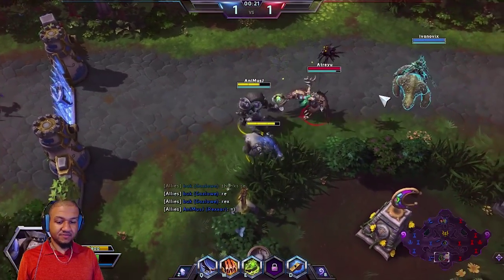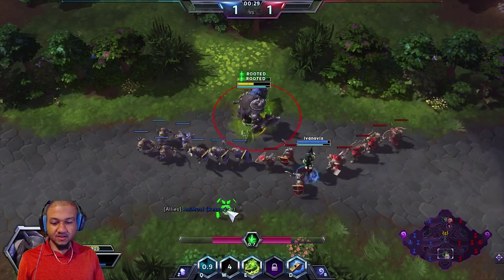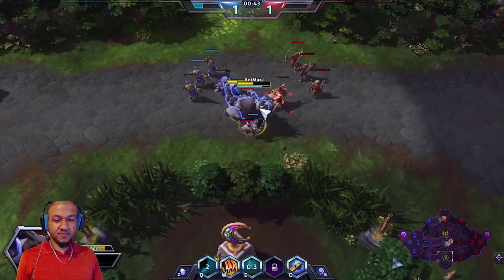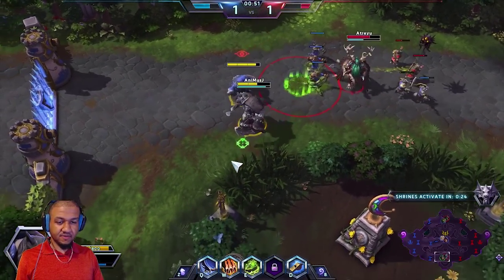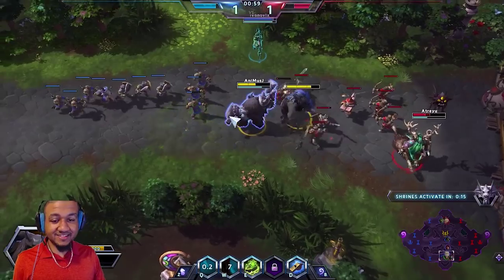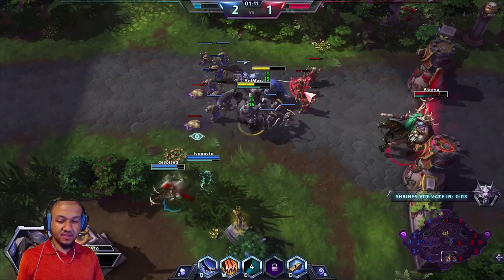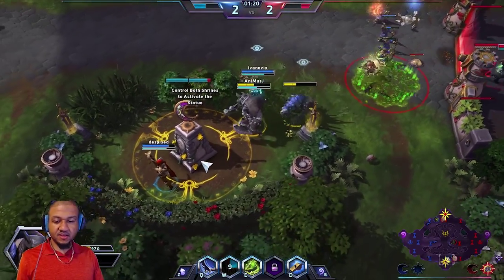We only got one enemy guy trying to mess with us, and since we have a teammate we're going to try to do some work on him. Usually we're not going to sit around and do a lot of fighting — we're really going to focus on playing our lane, doing damage, and letting Misha take the lead to build up XP. That is ironically where Rexxar shines. It is a different playstyle but he does shine here. We are starting to take a little damage so we're going to heal Misha and pull it back.